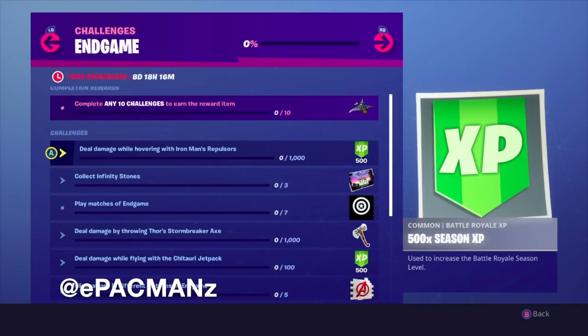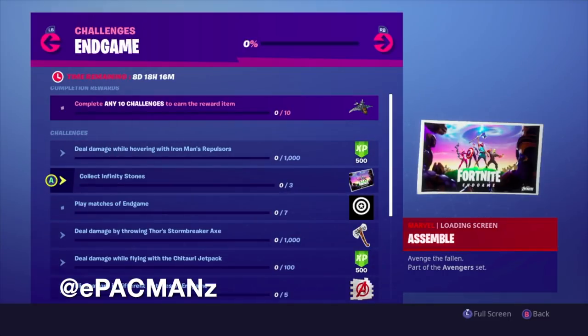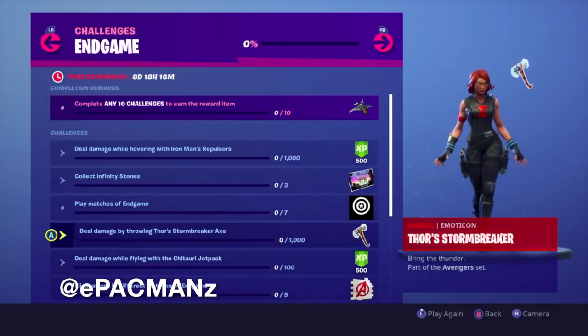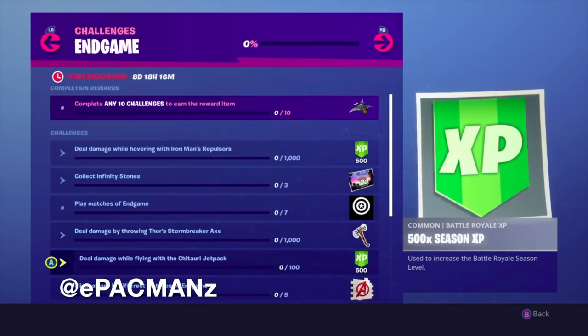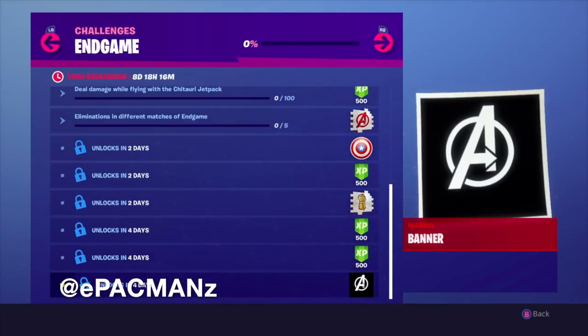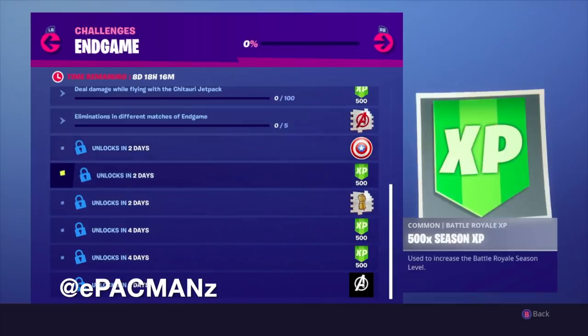We have: deal damage while hovering with Iron Man's repulsors - 1000 damage; collect Infinity Stones; deal damage by throwing Thor's Stormbreaker axe; deal damage while flying with the jetpack; and eliminations in different matches of Endgame. And we get the Avengers logo spray, which is probably the sickest spray this game has to offer. The rest of the challenges unlock in a few days.